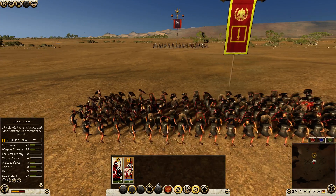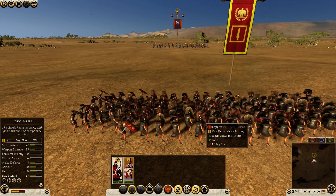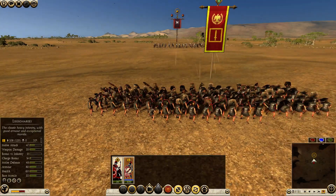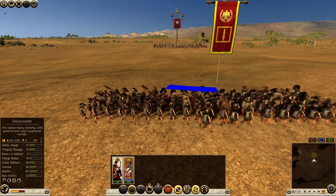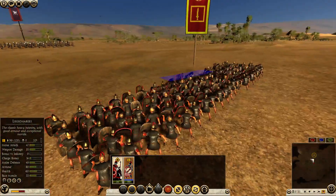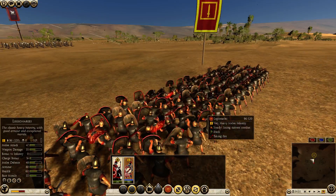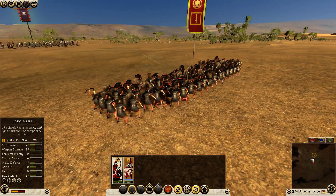But since their formation is deep, they are going to get hit a lot. Because as you can see from the missile fire, the missile fire is concentrated on the center of the unit. Missiles are going to fall behind — mostly miss behind. And since the missiles are centered on the unit, the more men there are standing behind each other, the more men are going to get hit.